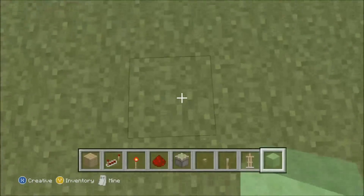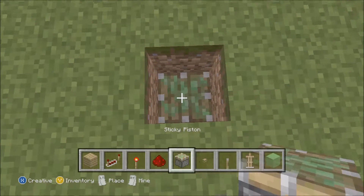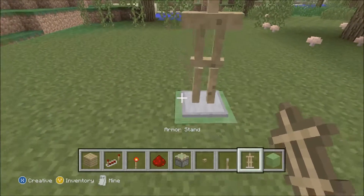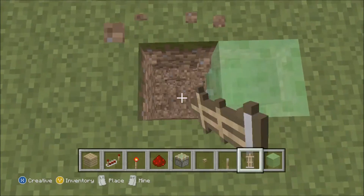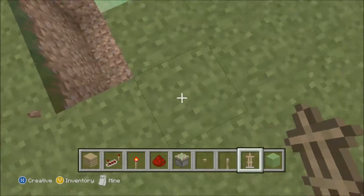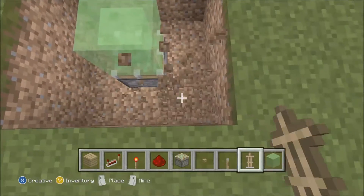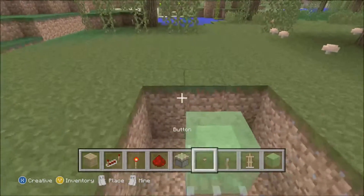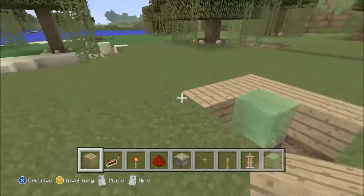We're going to start by digging down two and placing down your sticky piston with your slime block on top — that is where your armour stand is going to go, don't worry about placing that down right at the moment. Then just dig two around it on all sides so you form a big square with the slime block in the middle. Then just fill in the top layer with your block of choice, so you can distinguish where everything's going to be.